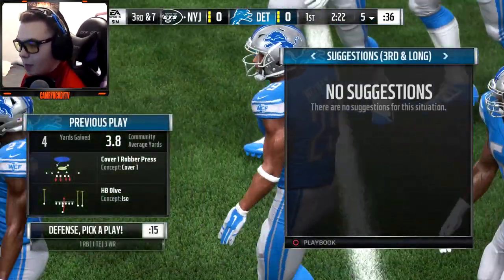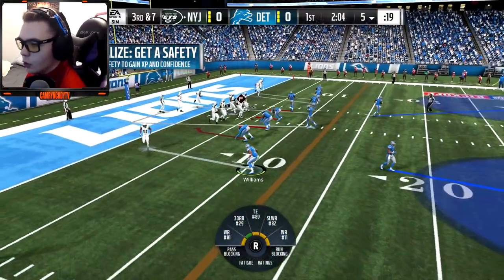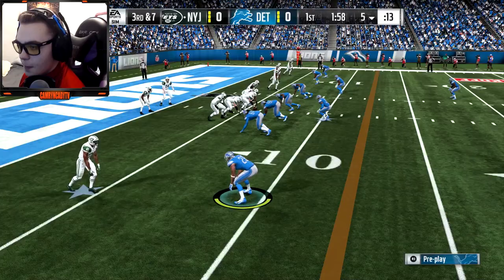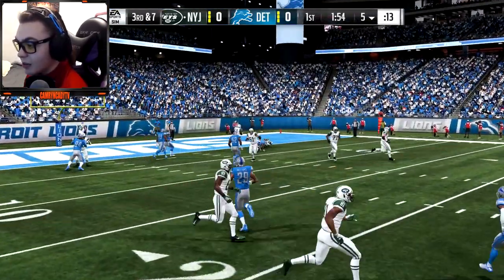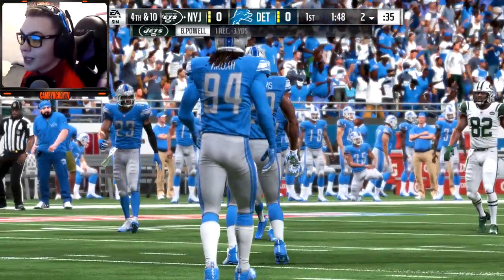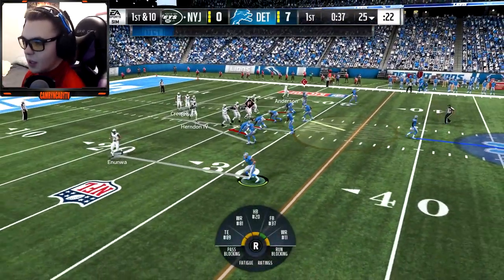This is definitely going to be a pass. We're gonna go man coverage — I'm gonna be on Enunwa. I want a pick though, that's for sure. He's gonna toss it out to Powell on the screen and they're not going anywhere. Sam Darnold is two of three right now and they're gonna have to punt it away. Thankfully we're able to score seven, so we got an early lead.